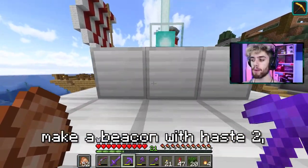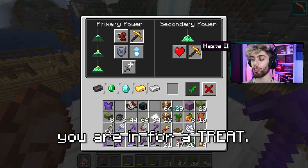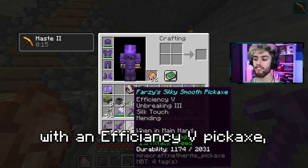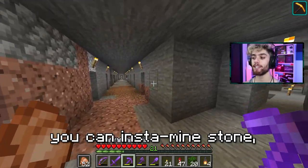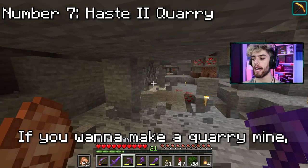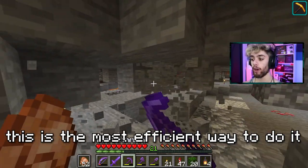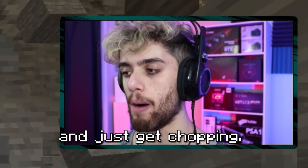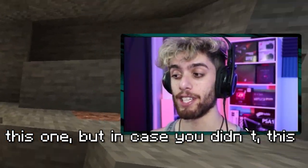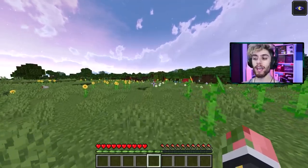For number seven, if you have the resources to make a beacon with Haste 2, you are in for a treat. Haste 2 combined with an Efficiency 5 pickaxe lets you insta-mine stone — and I mean insta-mine. If you want to make a quarry mine, this is the most efficient way to do it. Grab that beacon, grab that pickaxe, and just get chopping. Look at the speed.